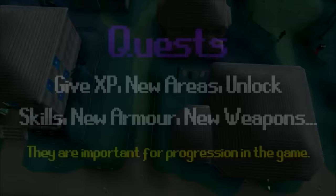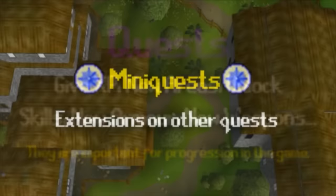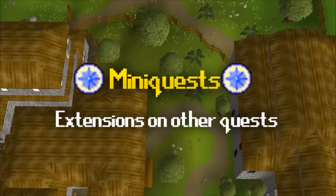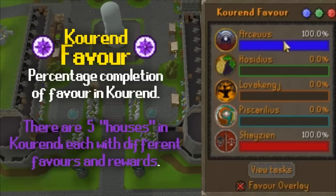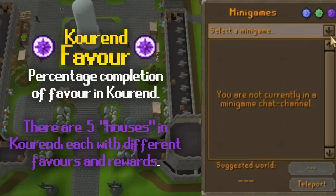Completing quests gives you a range of rewards including experience to level up your skills, new areas, new weapons and armour, new training methods, and even unlocking new skills. Some quests unlock mini-quests found at the bottom of the quest list — these are shorter quests that extend the rewards of the quest before. There's also the Kourend favour interface, which shows how much favour you've gained in each house of Great Kourend, one of the largest additions not in the original 2007 game. The Great Kourend is renowned for its Catacombs, a huge slayer dungeon with many slayer task monsters.